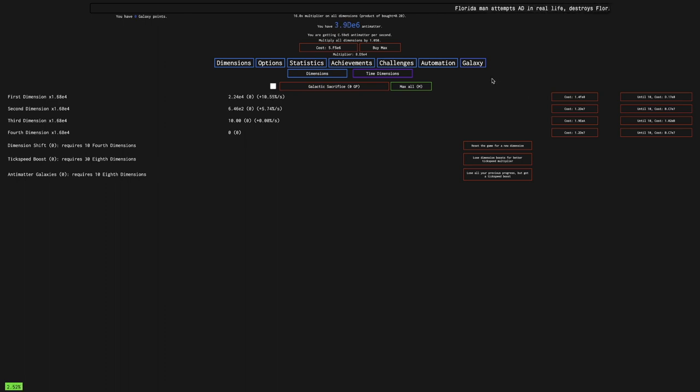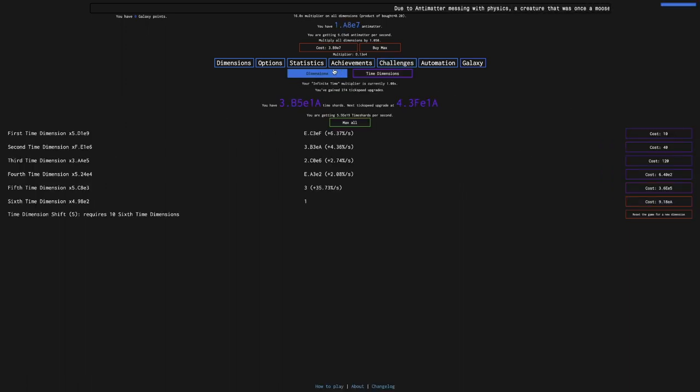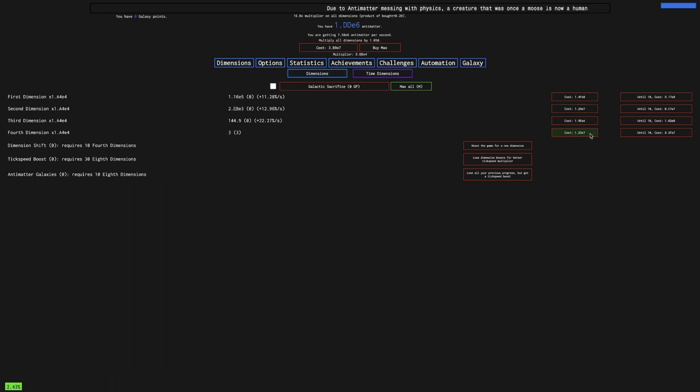Even though it's affected by the dilation, it still just helps so much. All of a sudden, I'm not very far from getting a 4th Dimension. I think I should get the 4th Dimension instead of the Tick Speed Upgrade. I get about 10 3rd Dimensions every second, which is really good — especially in New Game Minus 4. I'm going to get an entire Dimension Shift in maybe 5 minutes.